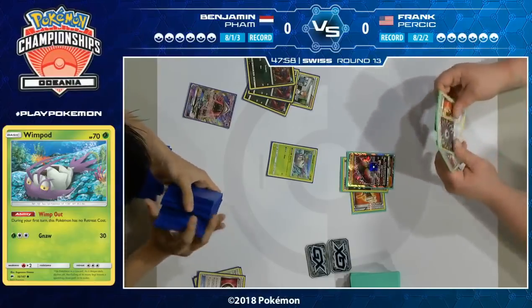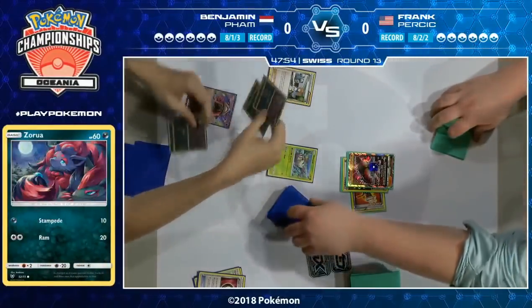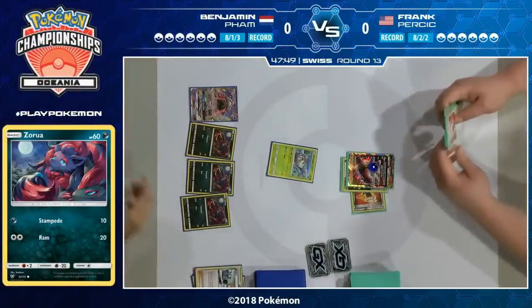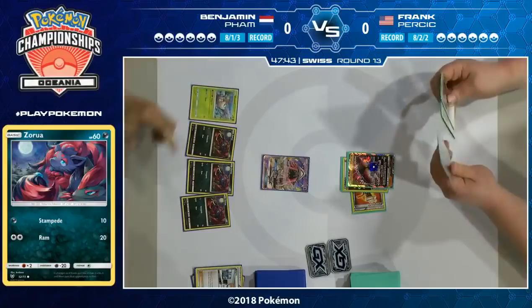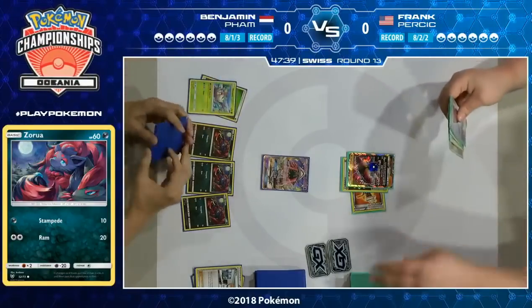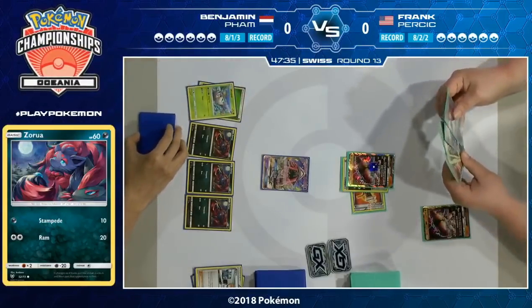Benjamin goes for those three Zoruas. It's really nice to have as many Trade abilities available to you as possible, and he knows there is every chance that a Guzma could come out and a Zorua get knocked out, which would have only left him with one Zorua if he'd chosen to go for a Wimpod instead. Especially with that Zorua in his hand — that's the only way he's going to be able to draw any cards. The more Zoruas you have, the more potential Zoroark you have.